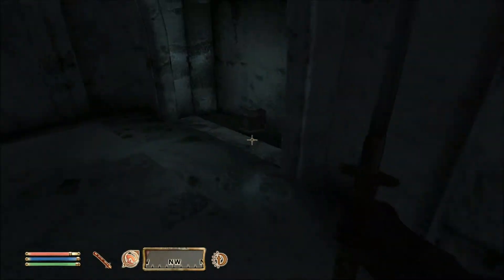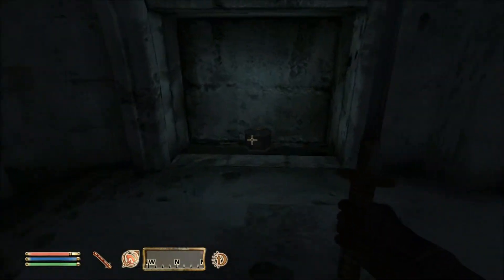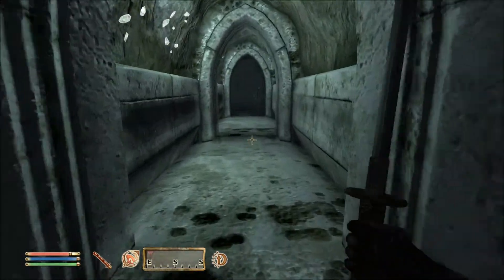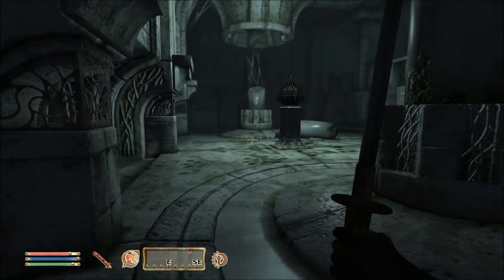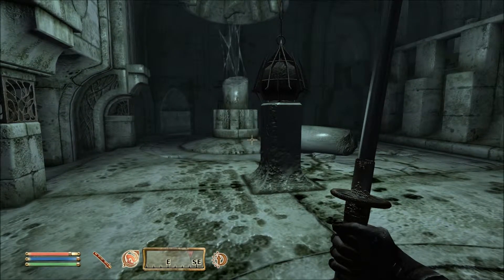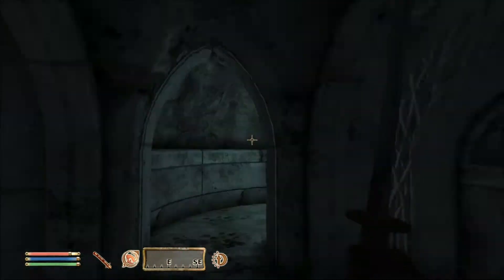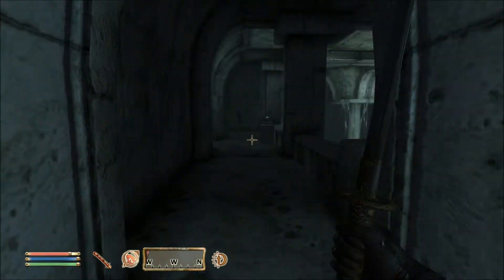We grab a key from there which we will be able to use to open this door, or you can lockpick it if you are proficient enough. Continuing onwards to the final chamber we are now entering, where we will see a varla stone cage and the activation block is on a balcony. You can also see a button over there, so we will want to get up there. We will also be vigilant because there is an enemy guarding the button — not really a big threat.